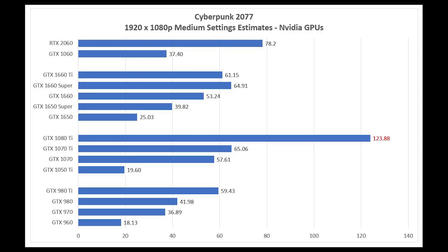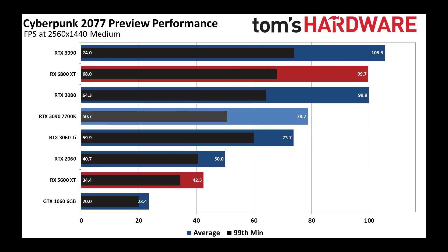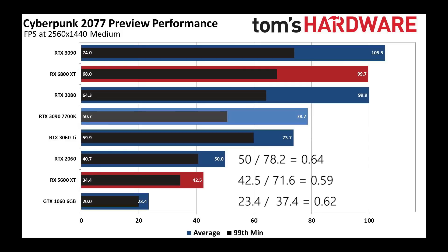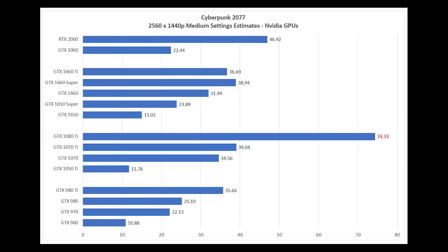Here is the information in bar chart form — I'll leave it here for about 5 seconds so you can hit pause. For 1440p medium settings, if all settings are equal, we can get an average performance difference between 1080p and 1440p, which worked out to be roughly 0.6. We can just apply 0.6 to our frame rate numbers to get the 1440p frame rate numbers.